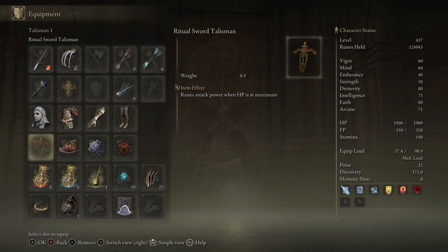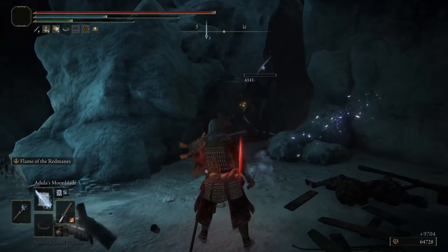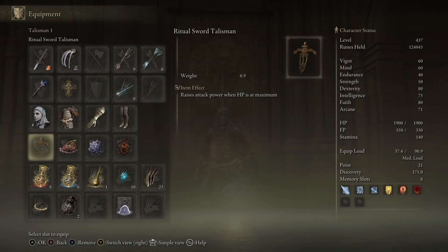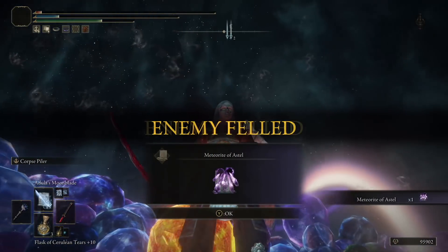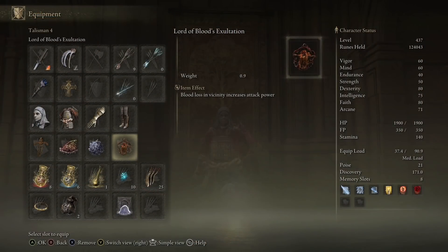In terms of my Talismans, pretty goddamn obvious. Ritual Sword Talisman will increase my damage at full health, and since I'm getting in everybody's faces with this build, it works really nice. Alexander's Shard Talisman is really a pain in the ass to get — you have to do lengthy quests — but it increases your damage output, so I'd recommend it. Lord of Blood's Exultation is also really nice: since you are applying Bleed Effect you are increasing your damage. And of course I have a Talisman increasing my spell damage.